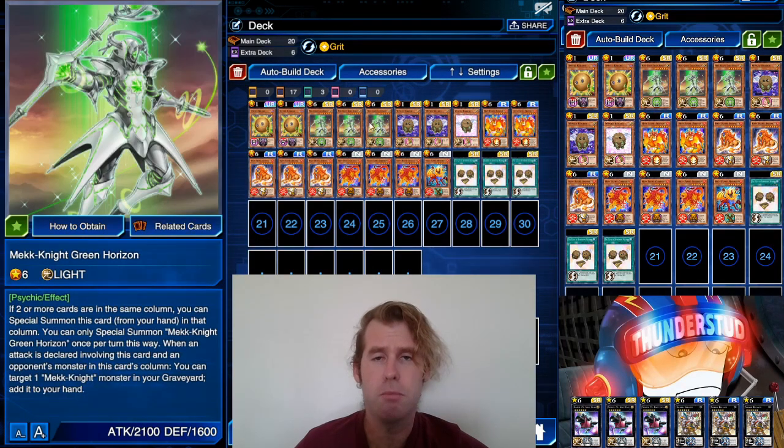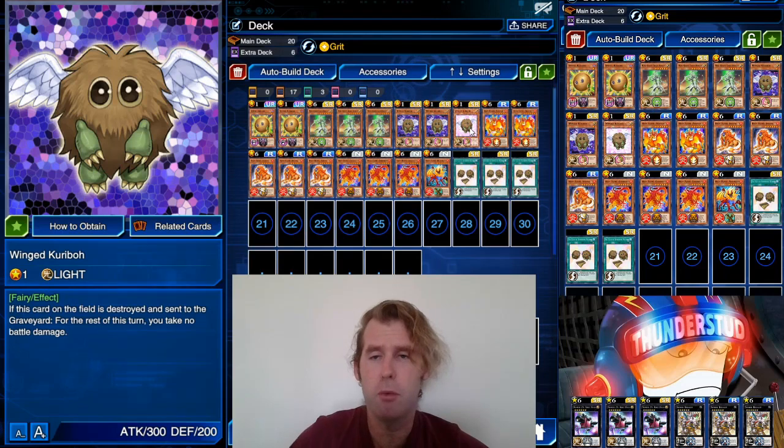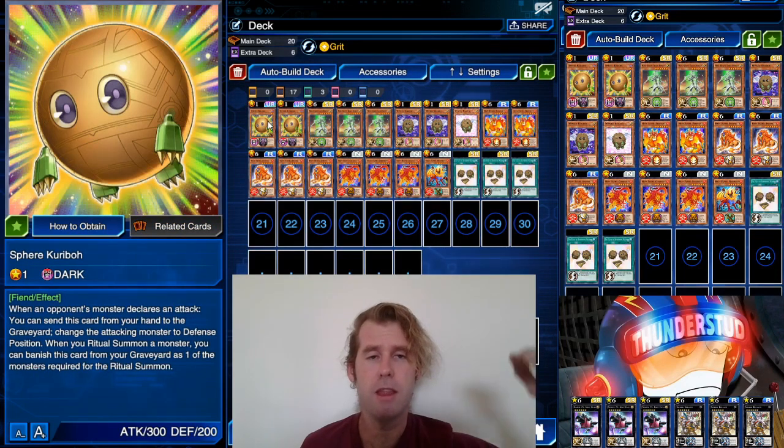New cards added to Hazy: we're using Mech Knight Green Horizon — if two or more cards are in the same column you can special summon him. He's level six, 2100 attack, and usually super easy to get out if your opponent just sets a monster or sets a back row. The only back row we're using is Flute of Summoning and three Winged Kuribohs as means to survive, along with Grit, so we're not bricking. We still have Grit and Winged Kuribohs to help us survive, plus a few Sphere Kuribohs.